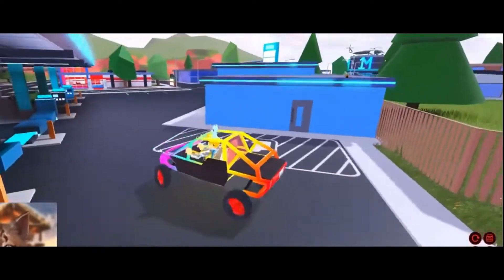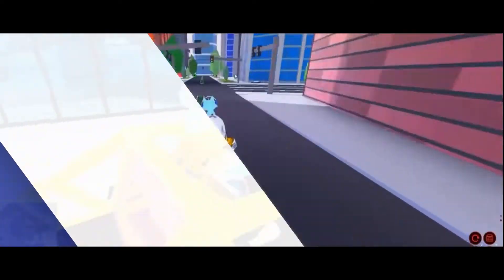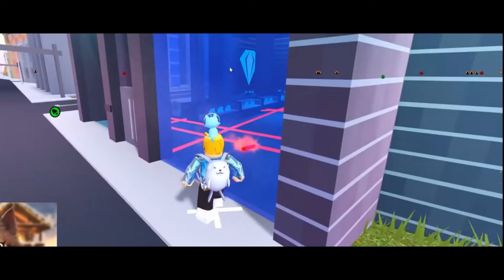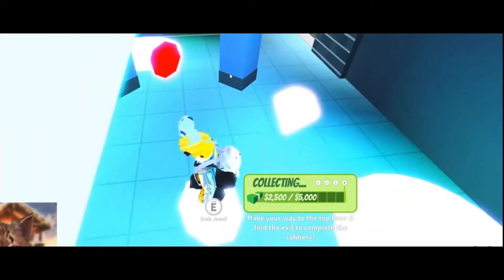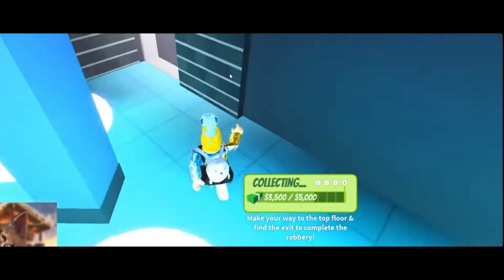You start by picking one of two roles: police officer or criminal. If you pick the latter, you'll be living out your Michael Scofield dream as you make your escape. Or you could spend your time in the cafeteria and jumping on the trampolines in the yard, which is also fun. To escape, you'll need a keycard which, predictably, your cop captors would rather you didn't have.